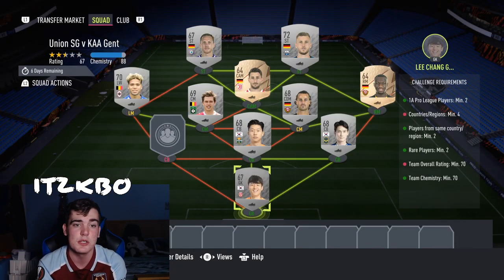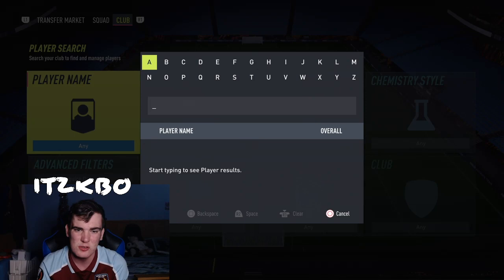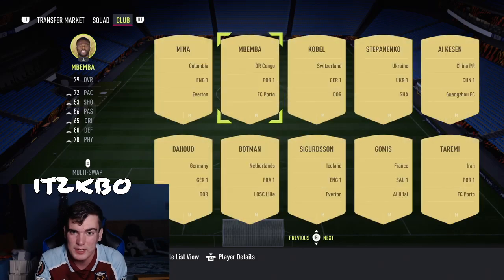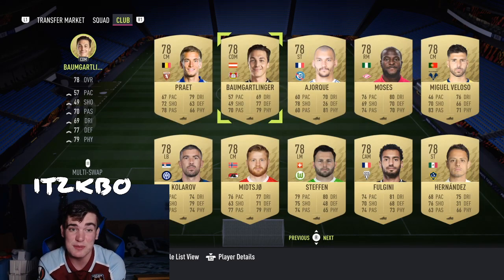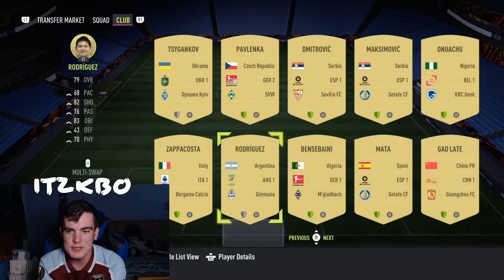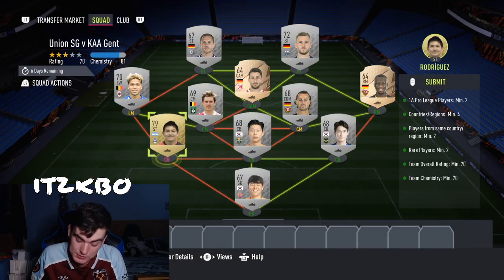To finish off the squad, just get yourself a gold who is not from one of the nations we already used and is at least 79 rated. You've probably already got someone like that in your club. Make sure they're non-rare as well. Weigel wouldn't work because he's from the same nation — I bought him and realised that. They've got to be at least 79. The guy I bought for this one is Rodriguez — Luis Miguel Rodriguez — because he's in quite an unlinkable league and he's always very cheap. So I can submit that now.